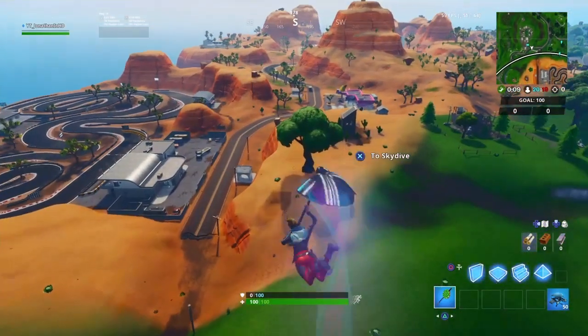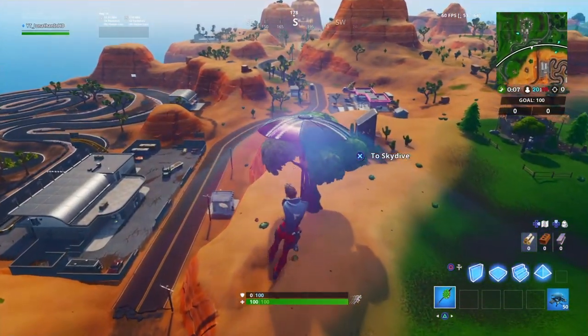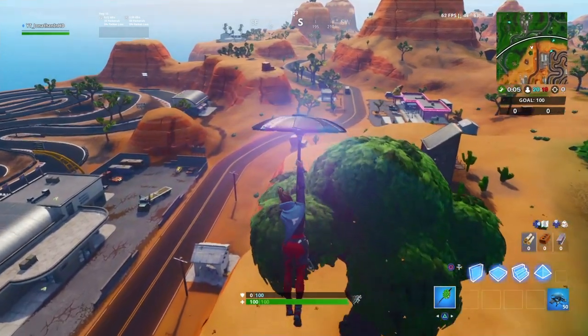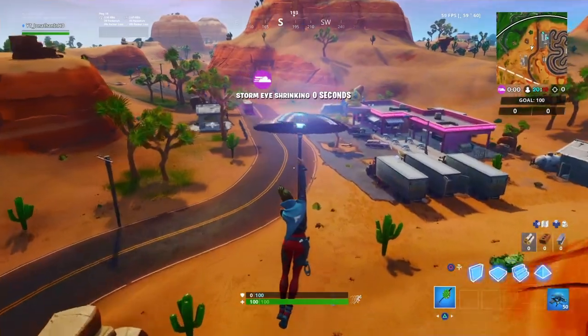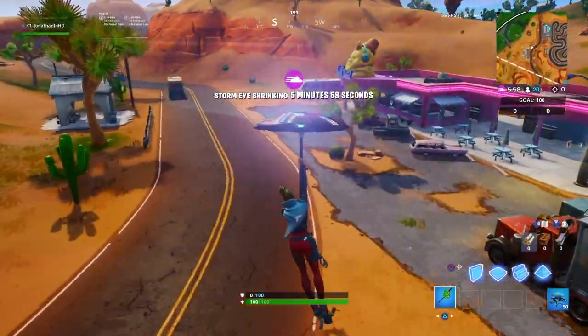So once you've done all seven of the challenges, you come to the Paradise area near Racetrack and there's like an ice cream store. In the ice cream store you'll find your Battlestar.